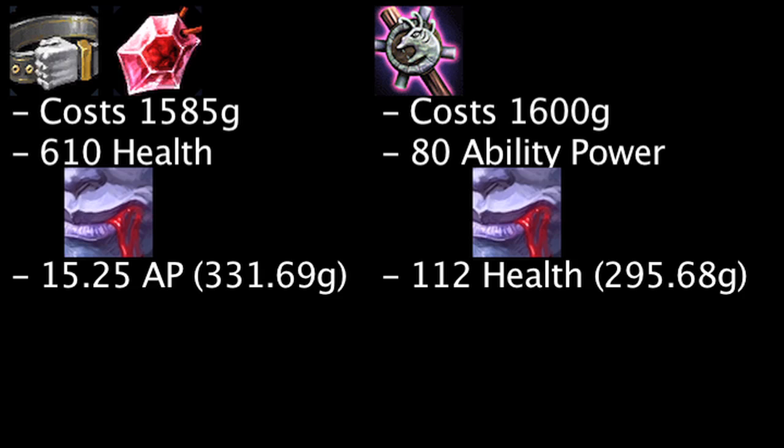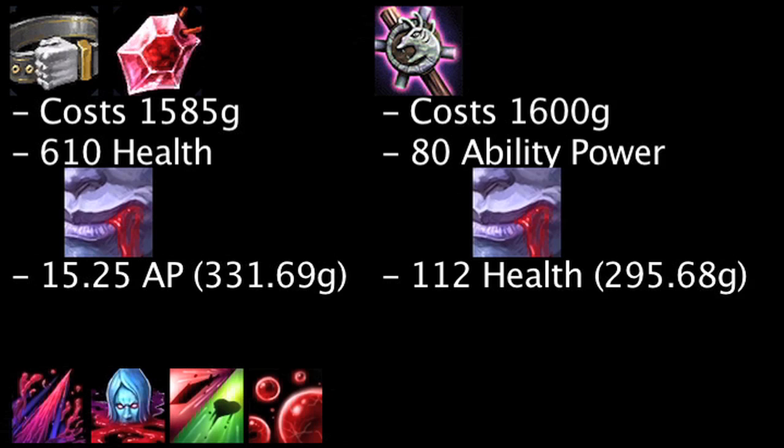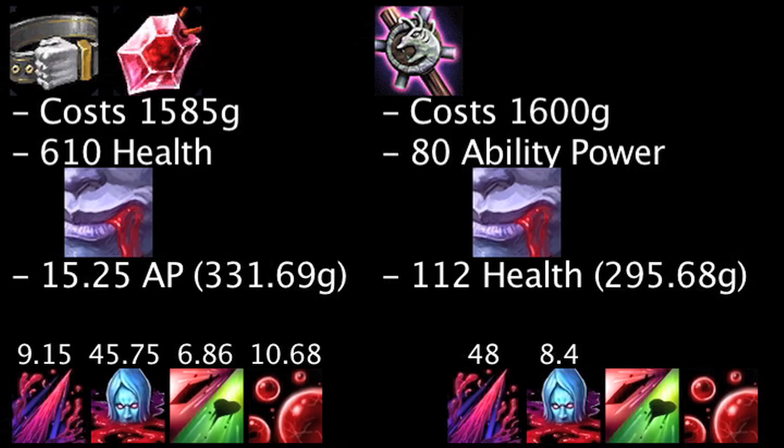However, we should still take a look at the extra damage the items allow one to deal. In the Giant's Belt and Ruby Crystal example, Vladimir's abilities will deal an extra 9.15, 45.75, 6.86, and 10.68 damage respectively. Note that the extra damage dealt for Sanguine Pool is the amount Vladimir will deal each second. In the Needlessly Large Rod example, Vladimir's abilities will deal an extra 48, 8.4, 36, and 56 damage respectively.